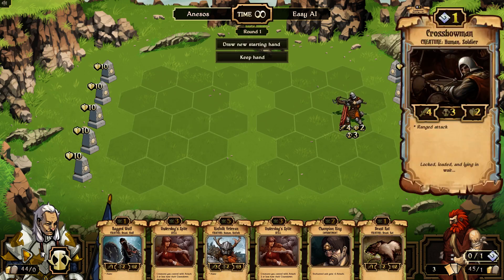Anything either side plays, you can take a look. So if you click on this guy, you can see he's got a ranged attack, which is kind of weird, but he can do four attack damage. He's got a cooldown of three, so it takes three turns before he can actually fire. And he's got two health, so he can only take two damage.